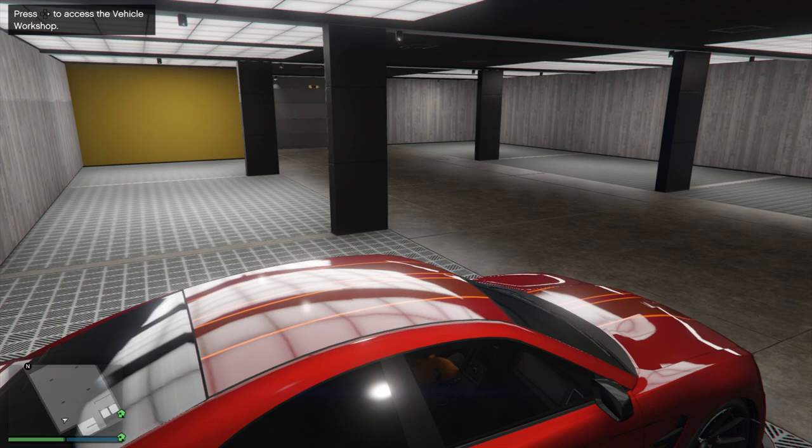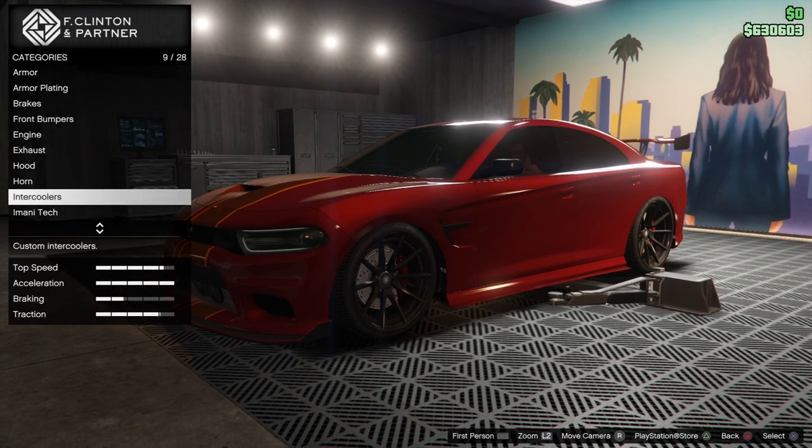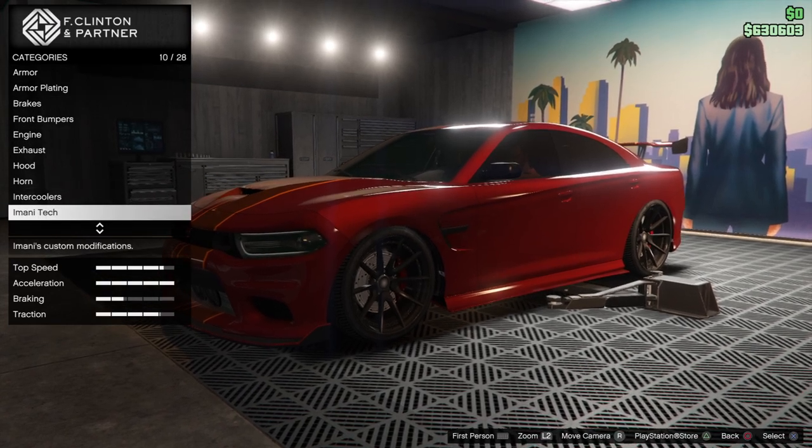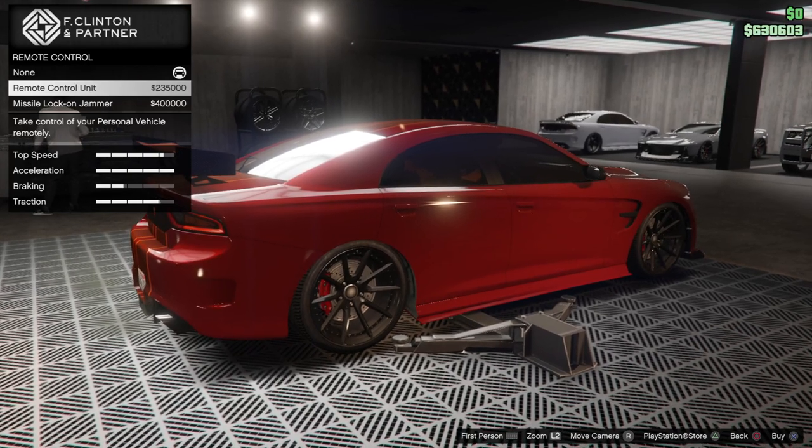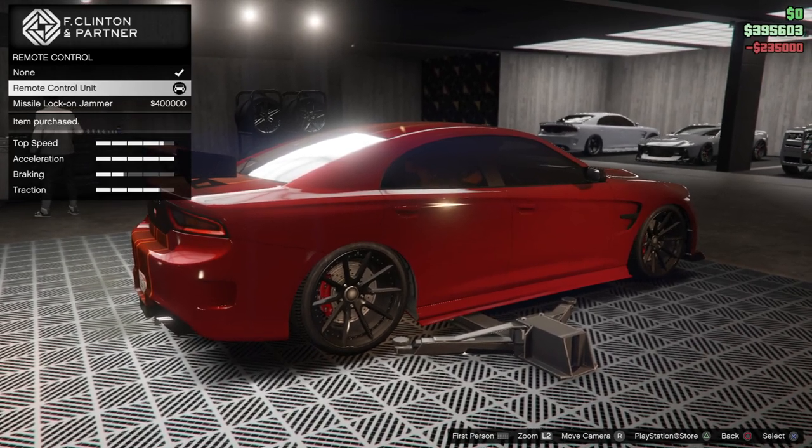Head to your agency vehicle workshop and in the menu you're going to find the Imani Tech. Then you buy that expensive thing called the Remote Control Unit, and then exit the building.